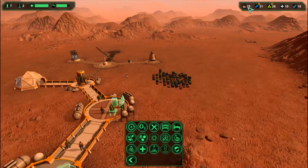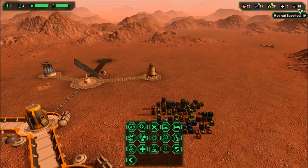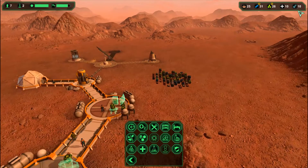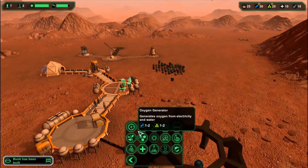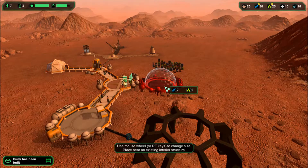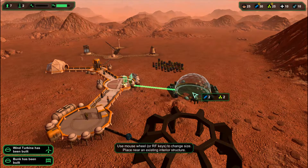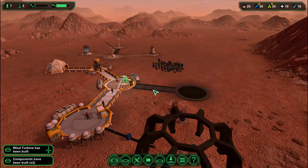But what you also need is food. You will want medicine and spares — spares repair things, and medical supplies heal your people when they're injured. The next thing I'm going to want is a Bio Dome, which is a place where you can grow plants to feed your people.